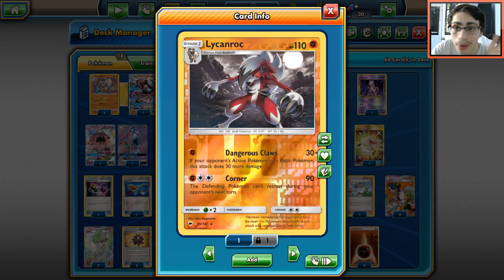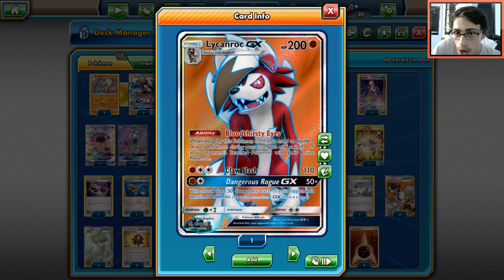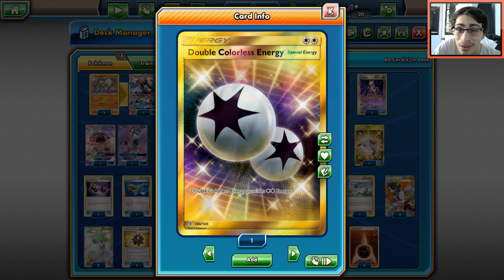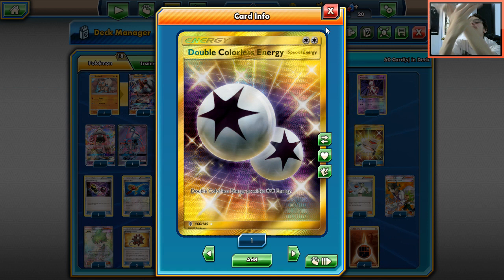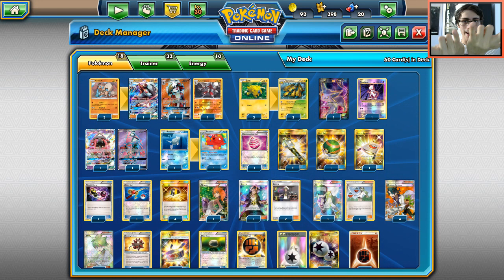Two Strong Energies so we can do extra damage - sometimes Dangerous Claws needs to do 80 damage to one-shot Wimpod, and sometimes Claw Slash needs to do 130 against Zygarde or to one-shot baby Volcanion. Four basic Fighting Energy - we can also put DCE on Galvantula though it's not needed since we have Special Charge and Super Rod. Four DCEs for other Pokémon. This is my Lycanroc Galvantula anti-meta deck - the Spider's Web deck.